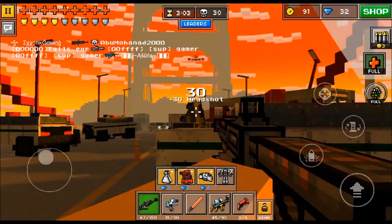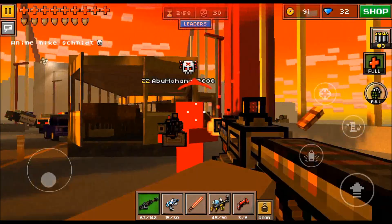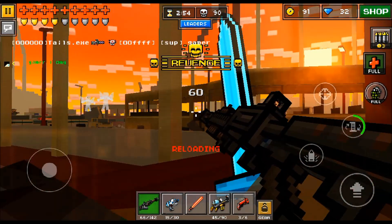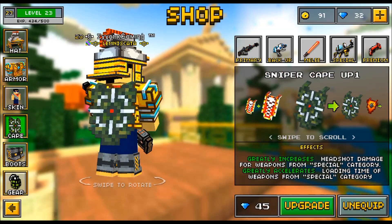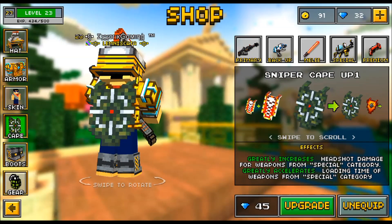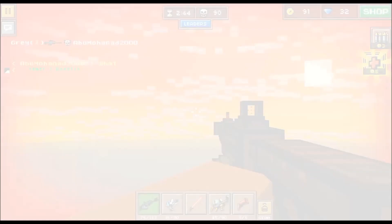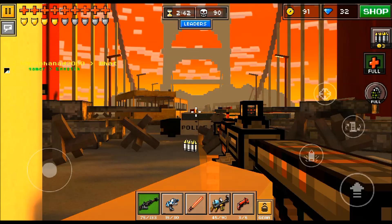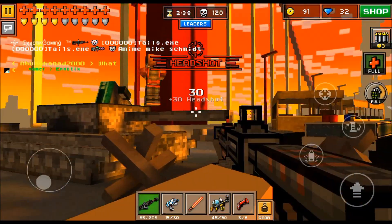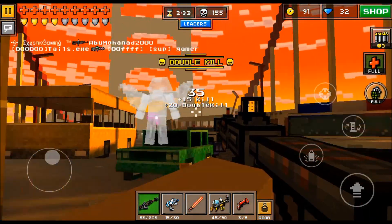I'm going to show you guys some gameplay and just how powerful this thing is. A helpful thing I would recommend you use with this is, if I go into the shop here, the Sniper Cape. I cannot upgrade it currently because I don't have enough gems, but I probably will soon. It will increase your headshot damage, so that is very helpful when using this — because headshots, as you all know, are very easy to get in Pixel Gun 3D, as you guys can see there.